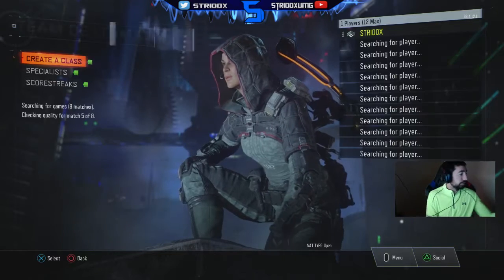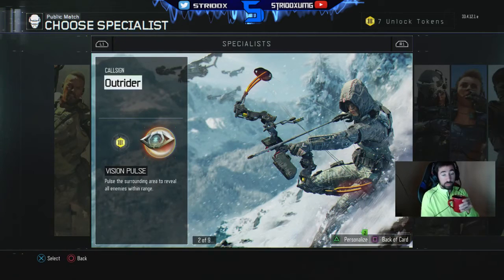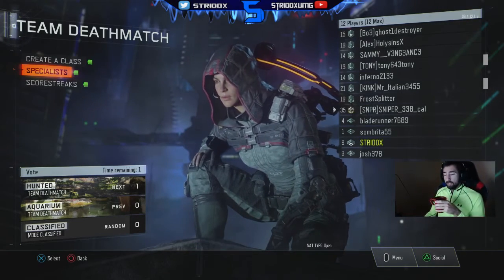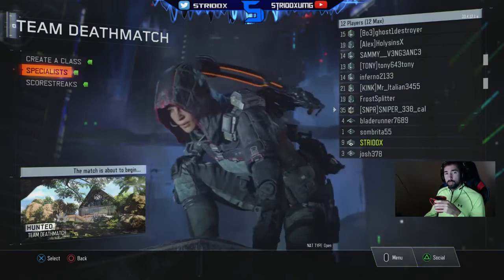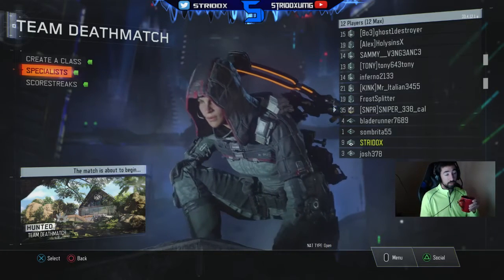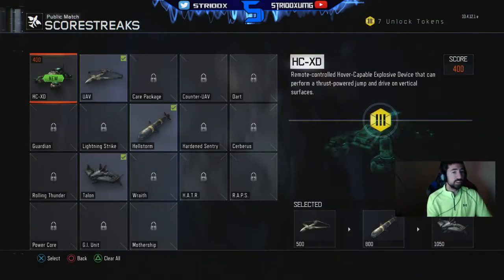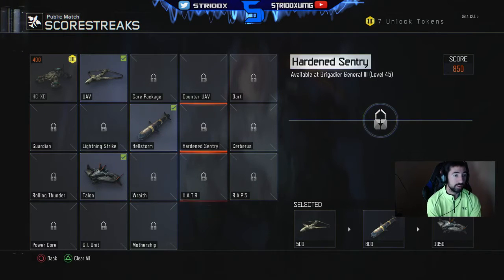We'll be playing some TDM. I'm using the Outrider specialist with Vision Pulse, which I love — when you activate it, it pulses and shows where people are around the map, kind of like a UAV or the Advanced UAV from MW2. For scorestreaks I'll be using UAV, Hellstorm, and the Talon — those are the only ones I have unlocked right now.